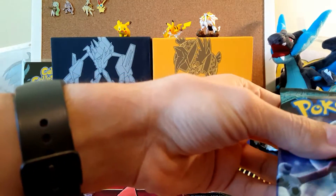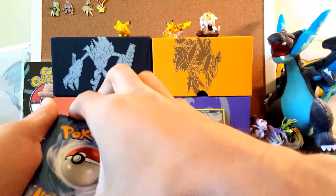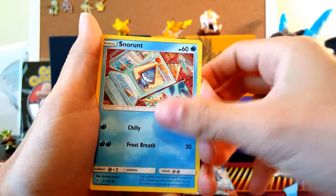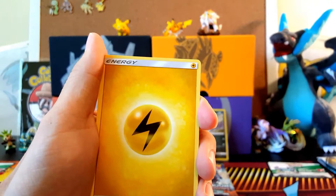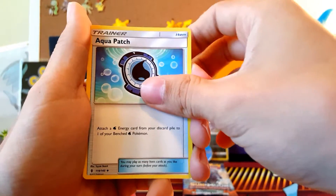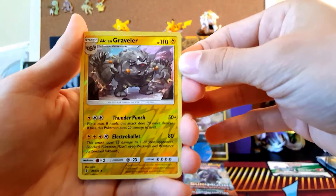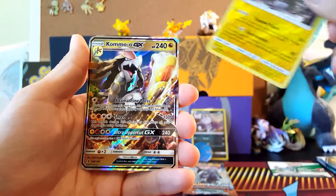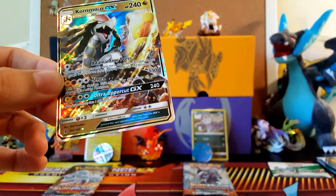Let's get into the Lichen Rock pack — the second Guardians Rising pack. Come on, bring us the luck! We have a Castform, Snorunt, Pancham, Panpour, a Litwick, Patrat, Electric Energy, Weeping Bell, an Aqua Patch — still a playable card — an Enhanced Hammer, a reverse Alolan Graveler, and the rare of our second Guardians Rising pack is a Cosmog GX — very nice!